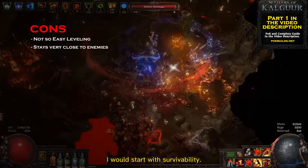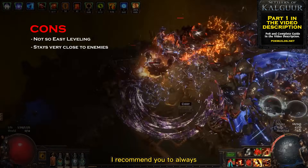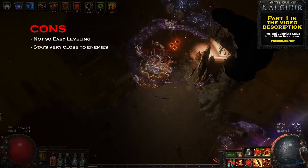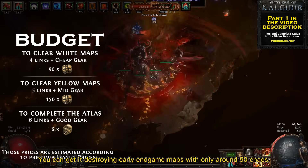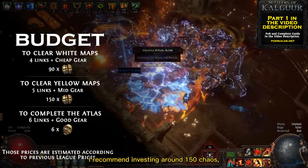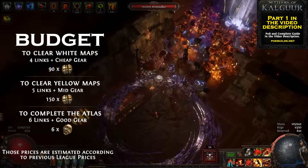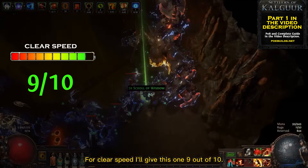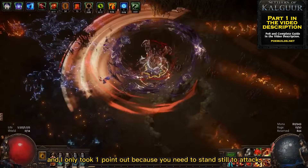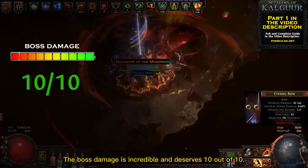Now for the cons, I would start with survivability. You need to stay still and very close to enemies, which leaves you in a vulnerable position. I recommend always staying a few levels higher than the maps you're running and investing in your survivability. As for budget, this build is cheap — you can get it destroying early endgame maps with only around 90 chaos. For comfortably advancing to yellow maps I recommend around 150 chaos, and for easily completing your atlas around 6 divines. For clear speed I'll give this one 9 out of 10.